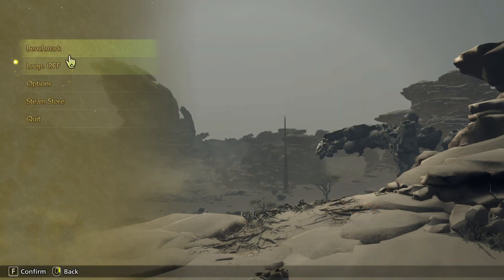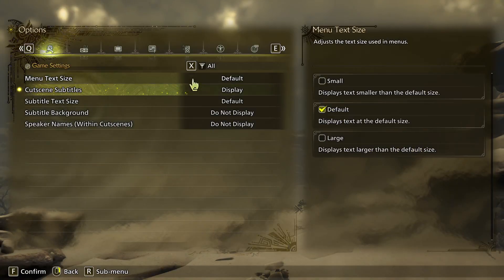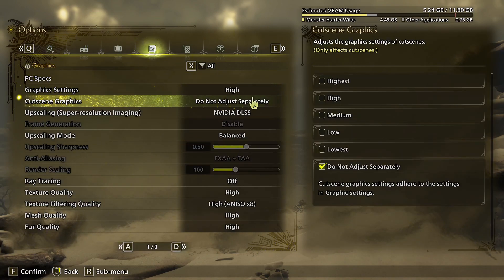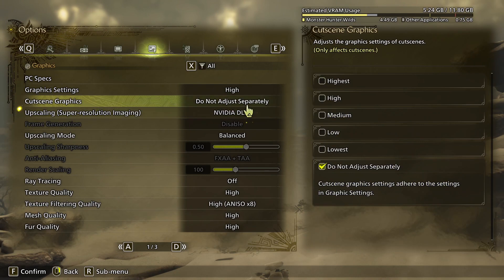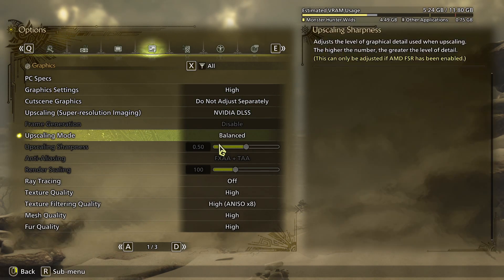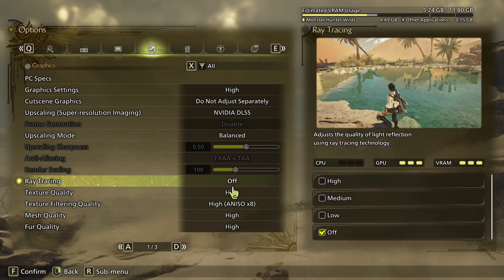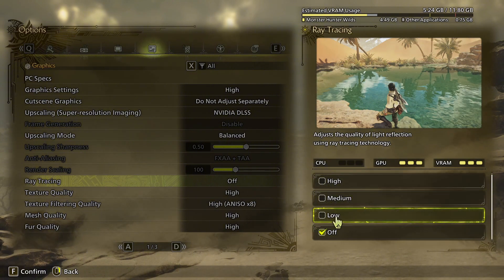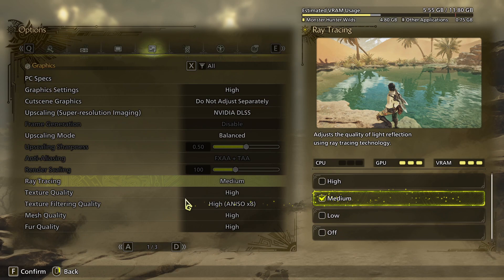What's up guys, here I am on the Monster Hunter Wilds benchmark. The game releases in the next 15 to 20 minutes as of the time of recording this video, and I want to talk about frame rates and the game not running very smoothly when I tried the demo. I want to help you guys out in case you have this issue.